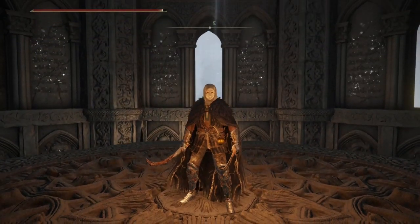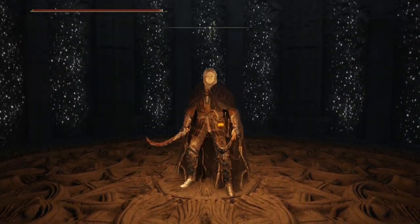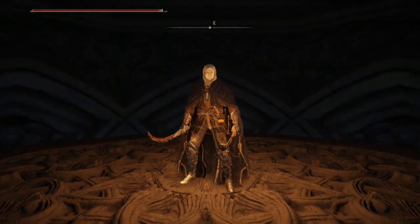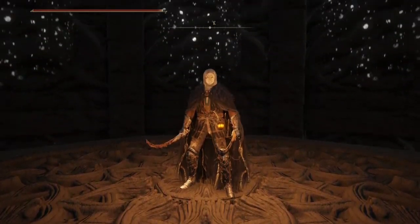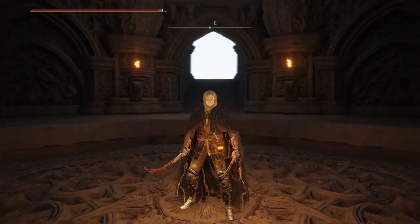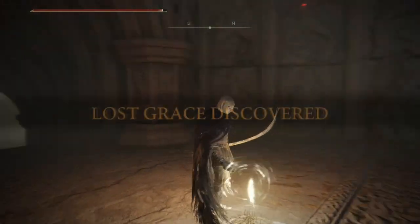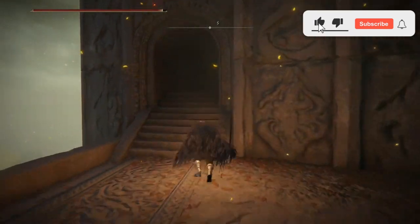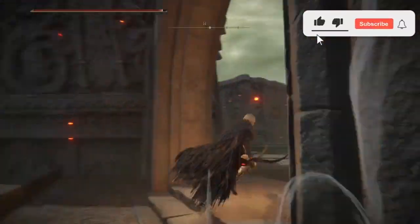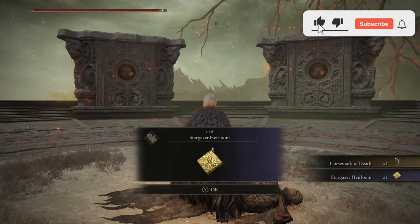Take the lift all the way to the top. I'm pretty sure there's a Site of Grace up here as well, so activate that. There it is. Take these stairs, follow them all the way around. There we go — and then we're going to collect these. Now we've got them — nice little talismans.